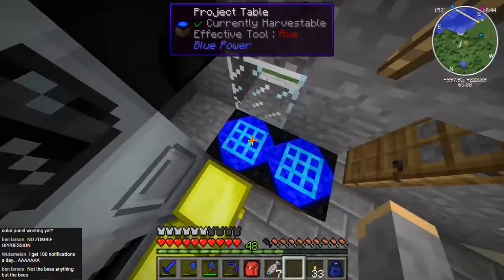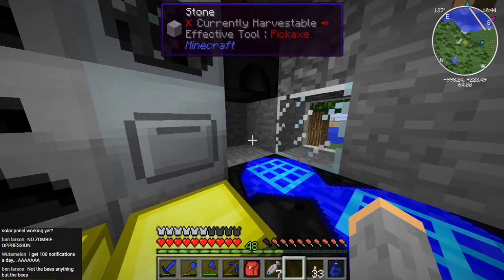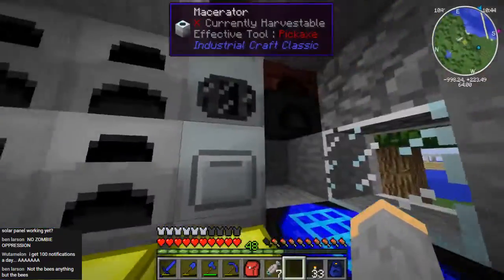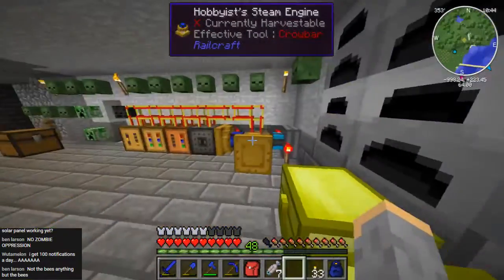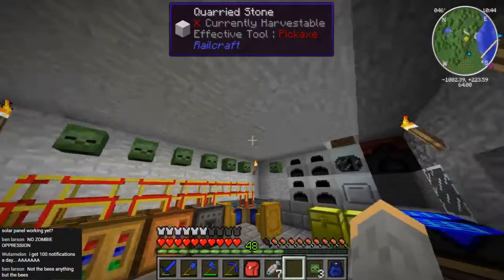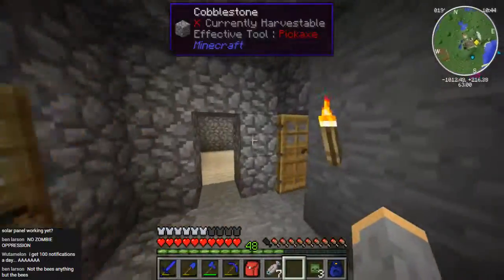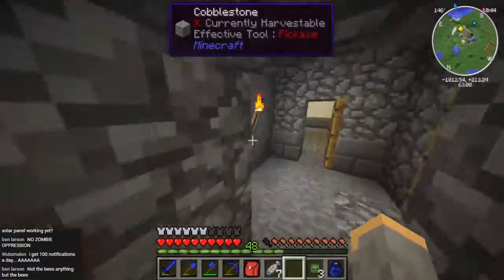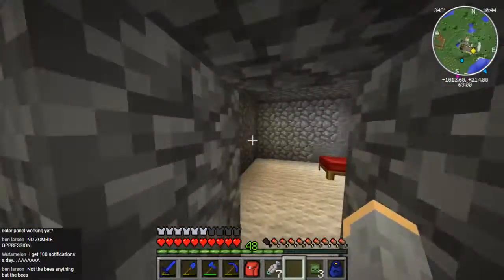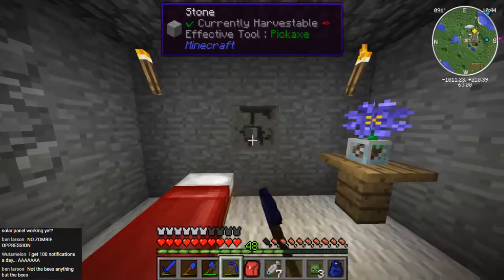So we have two project tables now, and I've made room for a second macerator if we can get to it. Not the bees! Anything but the bees! Says Ben. But seriously, the zombie heads — they need to go. Let's make a room for Chris and just fill it with zombie heads. That sounds like a good idea. I guess we'll branch off from the first bedroom — no, no, that's a dumb idea. This is the utility room.